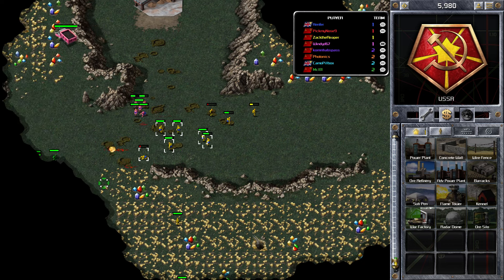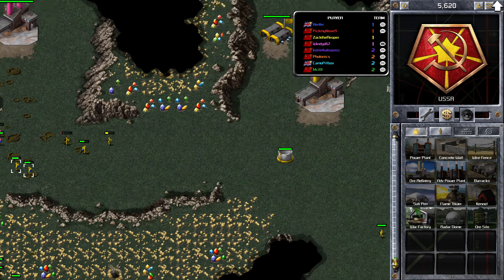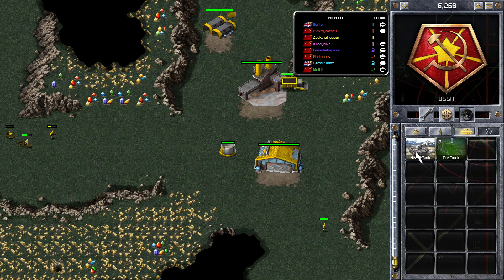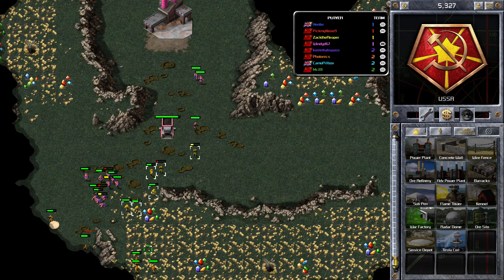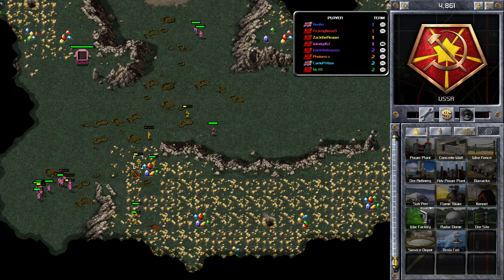He's only got three infantry and he might have to produce some more. You can see Green coming in with some infantry as well, but we've been able to take them out. Now it's just a case of defending. I've got my War Factory out and I'm going to produce two ore trucks. I'm going to be a bit greedy with the ore because I'm in a safer position, and that'll mean I'll be able to be more help to my teammates later on.